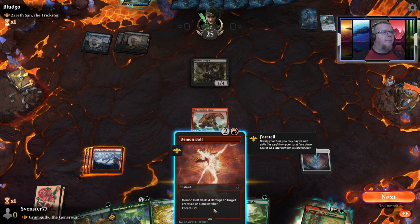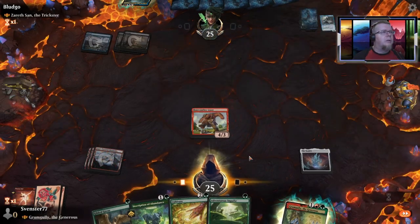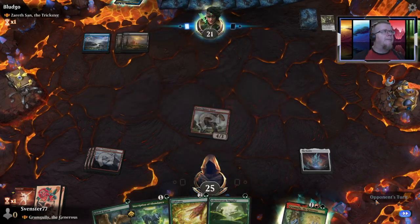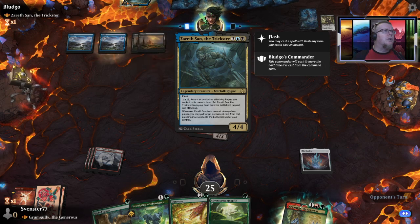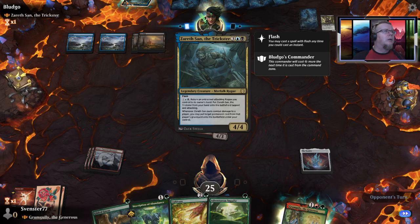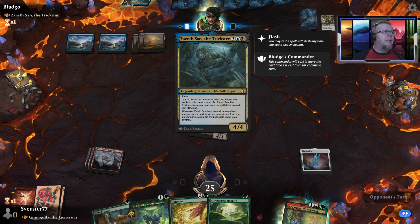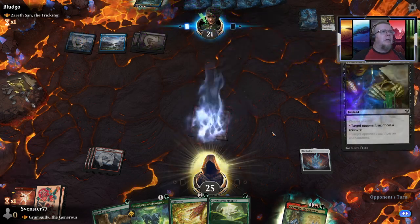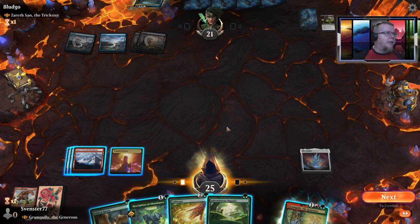Let's kill him — I don't want to be milling all those cards. So we attack, hit him in the face hole for four. His one creature is a merfolk rogue. Whenever he hits me personally he puts something from my graveyard onto the battlefield — and that'll be the dragon. There we go, finally!